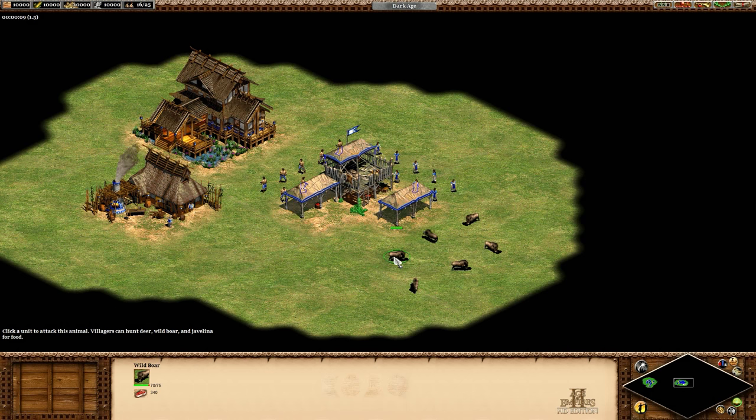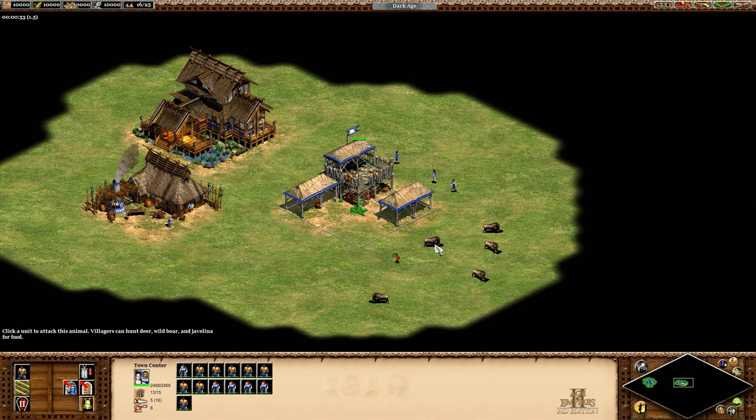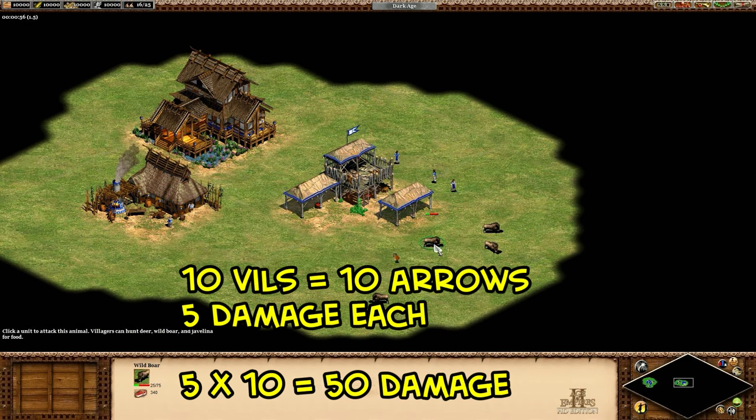A good place to start is by figuring out how the town center arrows work. In the Dark Age, each villager fires one arrow in the town center when it's garrisoned, up to a maximum of ten. At the start of the game those arrows do five damage, whereas a normal hunter does three damage.